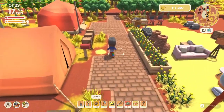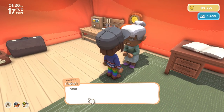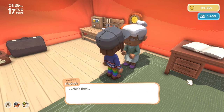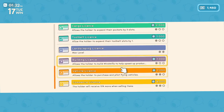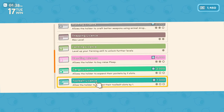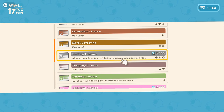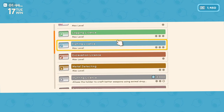Check this out — there's a talent that gets you more money. It is the commerce license. I think we're getting like a 10% boost right now, but it costs 9,000 of these to get to the next level. Since the last episode I upgraded trapping, hunting, logging, and fishing, I think.